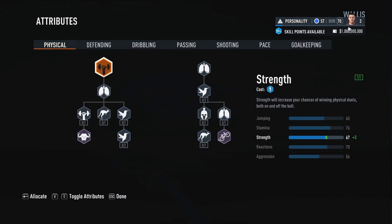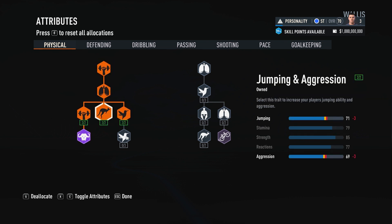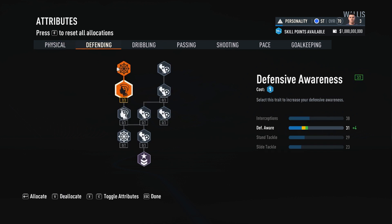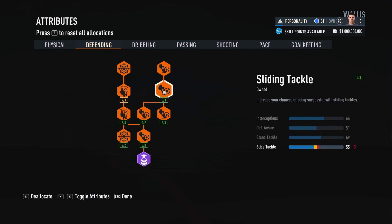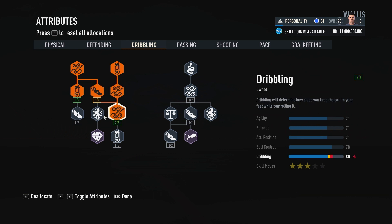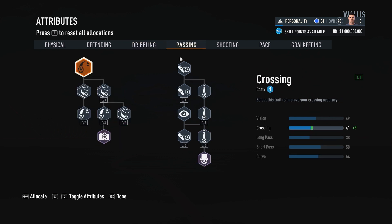Advance and now we have skill points - we can just unlock all of them. You can unlock all of these skills one by one.